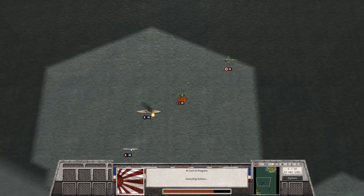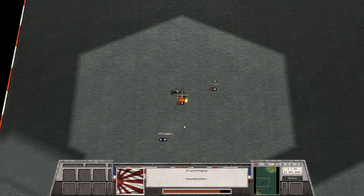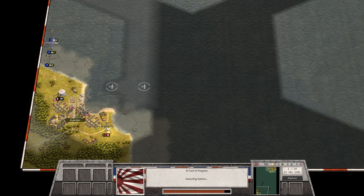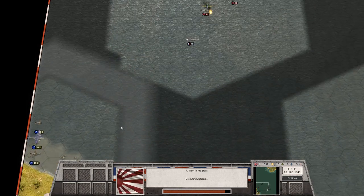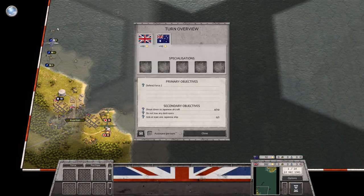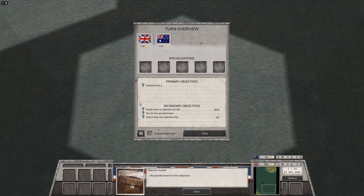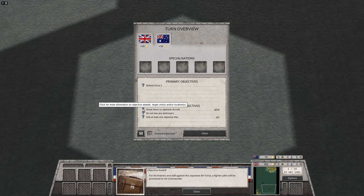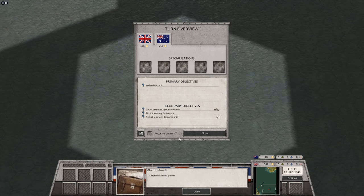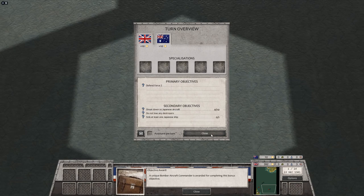You can see these are probably our ships. Not entirely sure what ships we have over there. Apparently they are also attacking our ground installations, though I don't think that's quite as important. Our primary objective is to defend Force DEAD. We also want to shoot down ten Japanese aircraft to get a good fighter pilot, we don't want to lose any destroyers, and we want to sink at least one Japanese ship.